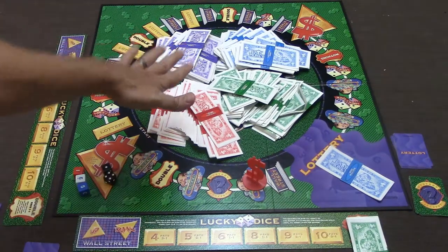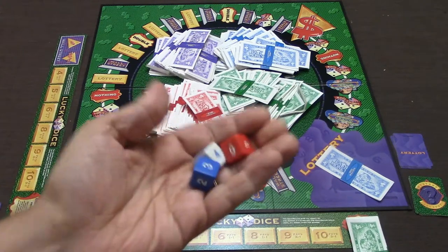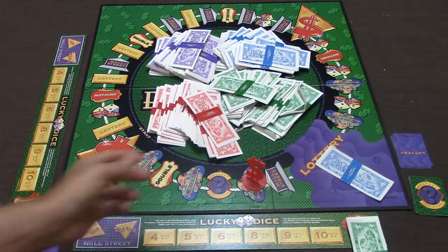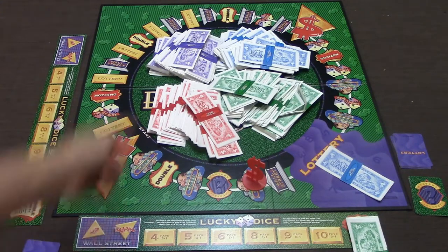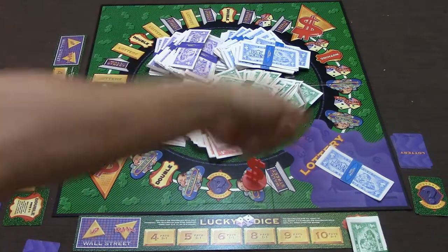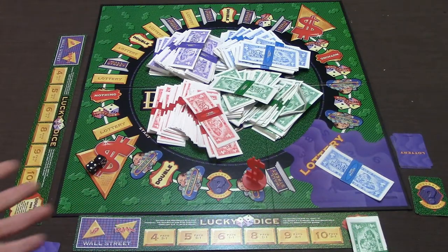When the money in the middle runs out, you do the final lottery. Everybody has a lottery ticket, and whoever's turn it is rolls the dice. If someone has the winning ticket, they win the money. If nobody wins, everybody places $500,000 into the lottery and the dice keep getting rolled until someone wins. After that the game ends, and everybody counts up their money — whoever has the most wins.